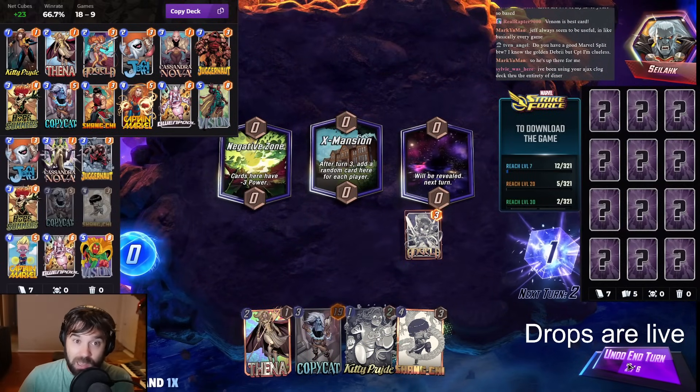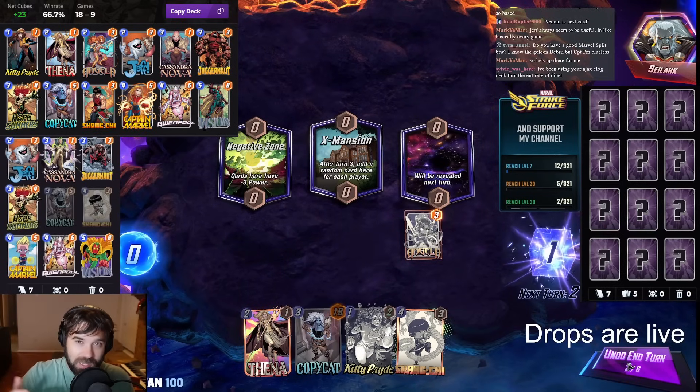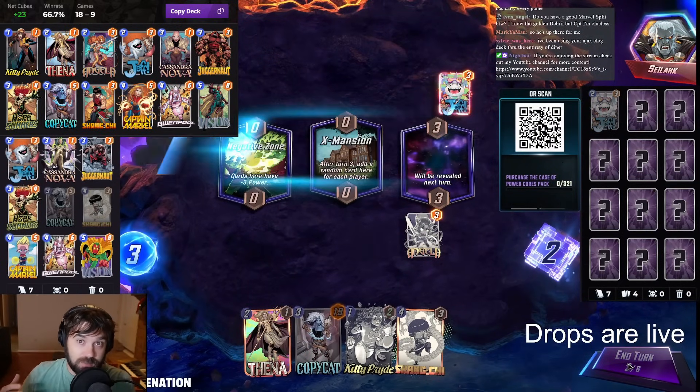The most common decks I'm seeing right now are Angela, Kitty Pryde, a lot of Werewolf surprisingly, and then a lot of Beast Bounce so that you can explode that power on the last turn of the game. But how do we find a way to position ourselves to beat that?